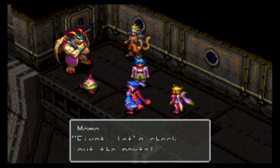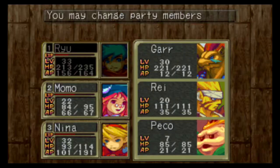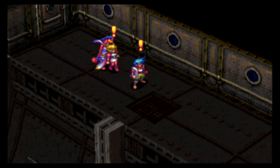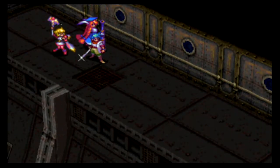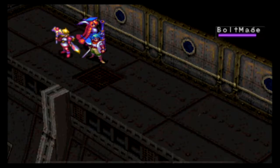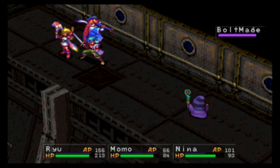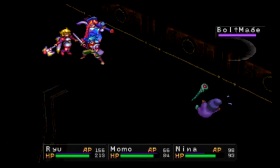First, let's check out the portal where we just arrived — come on! Please choose three party members. Pretty much have to have Momo, right? Bulmage, get out of here! We don't need you! We don't need you, Ray!